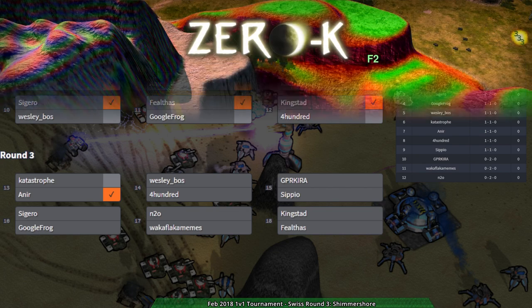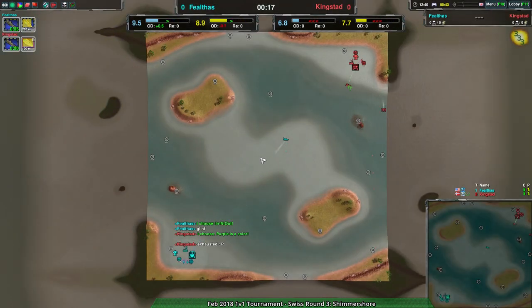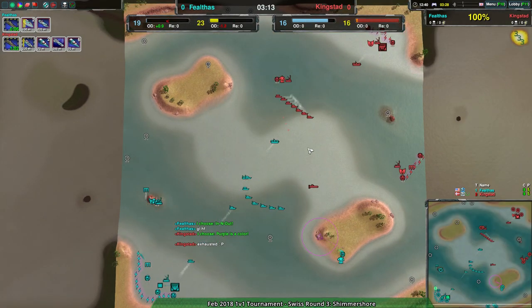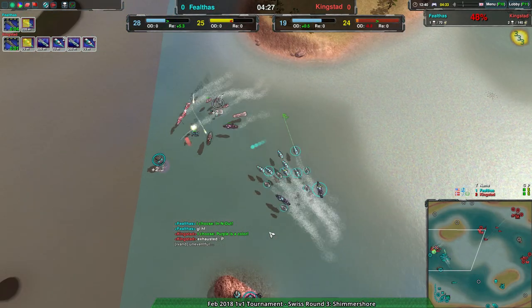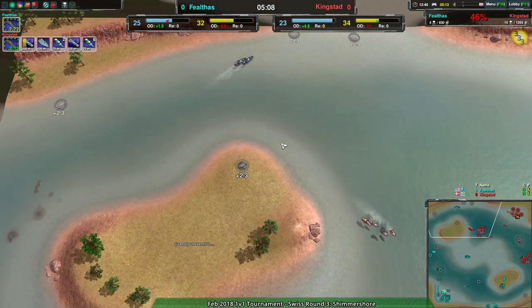Right off the bat we have again ship versus ship, no surprise there. Kingstead managed to get a little bit of mileage off that - managing to get a bit of damage in - but ultimately not doing all that much. And there's the fight that opens things up a little bit for Felthas.